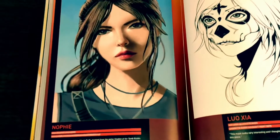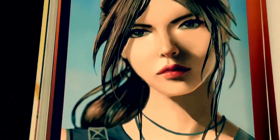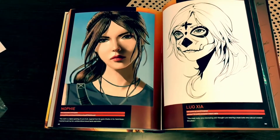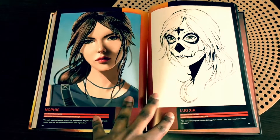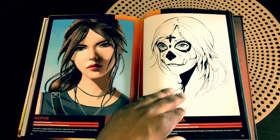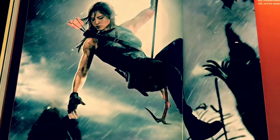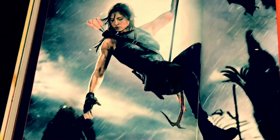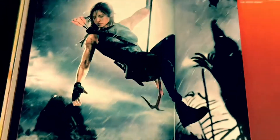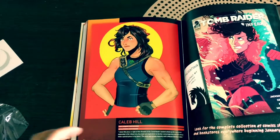We also get a piece from Nofee — the face, lips, eyes, and hair are done really well. Wow, people are so talented. From Louisai — really awesome too. And from Manuel Perez — look at that drawing, the background and the lighting on her arm are done so very well. Great job, Manuel! And finally from Caleb Hill. I love fan art so much.